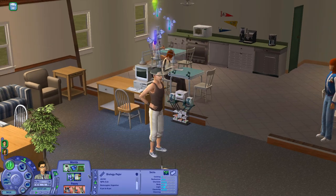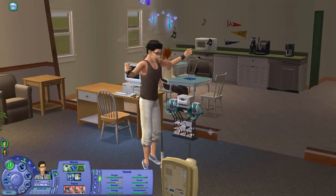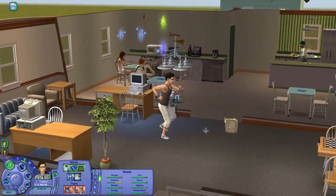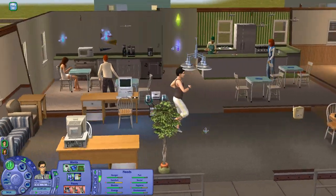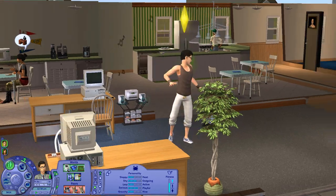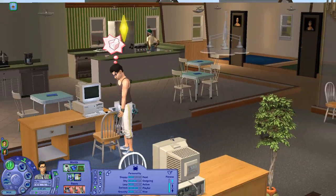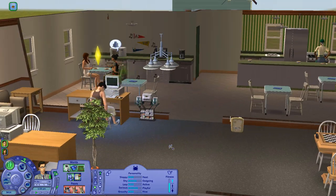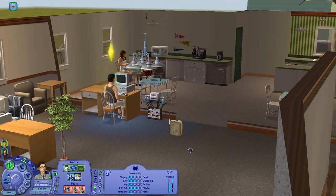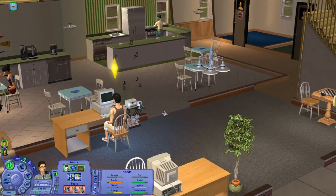Alexander needs two body skill points so he's just going to continue working out. All that working out has paid off — he just became fit! He stinks, but he's fit now. All you have to do is run in place in front of the stereo for like three hours and you're fit. If only life worked that way.